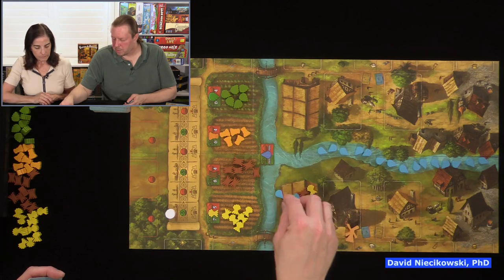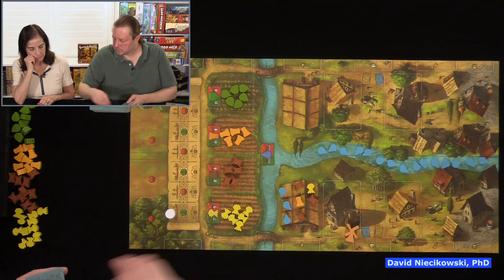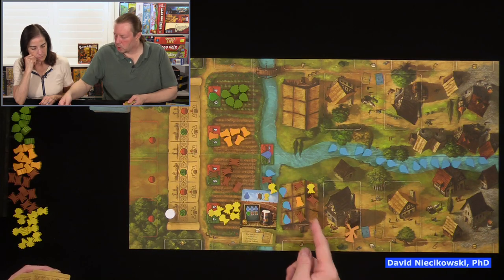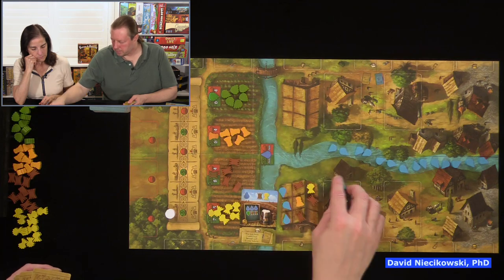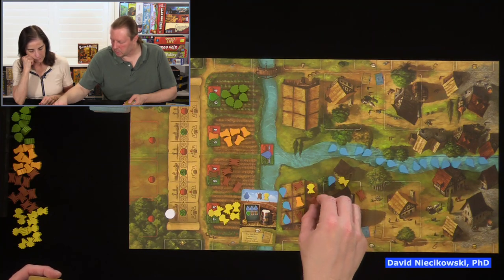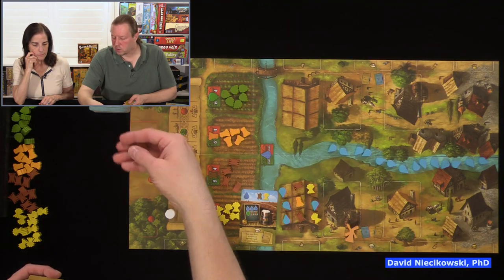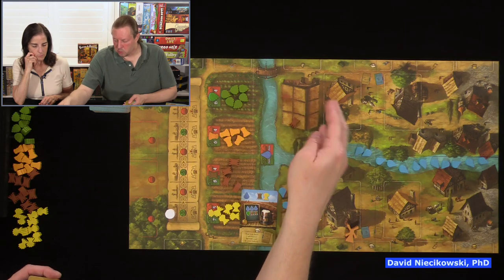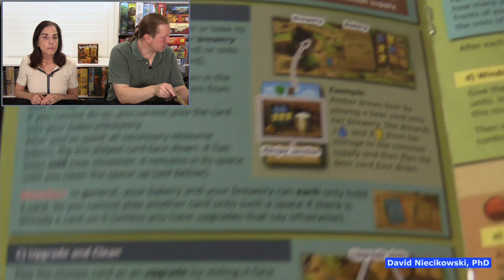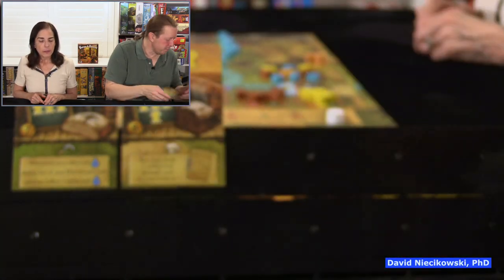There is some positive player interaction: when you fill up your storage area and can't fit something, you can exchange resources. Say Julie had a full storage and played a card — she gets a water, barley, and wheat, with space for one more. She can keep what she needs and pass the excess to me; I can add it to my storage if I have space. If not, it goes to the supply, and I'm not allowed to exchange it when I receive it.